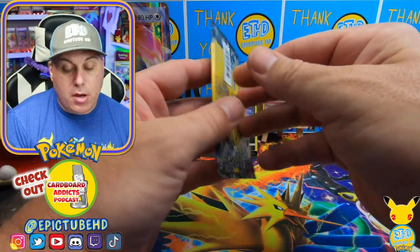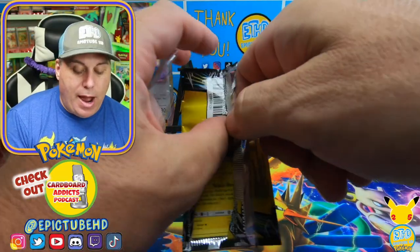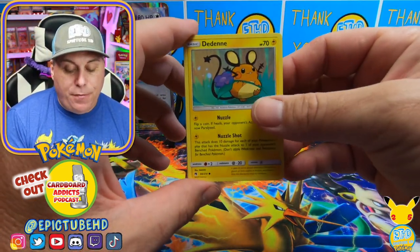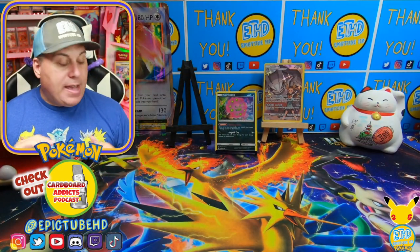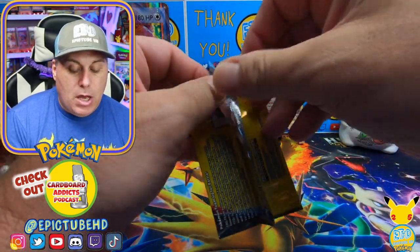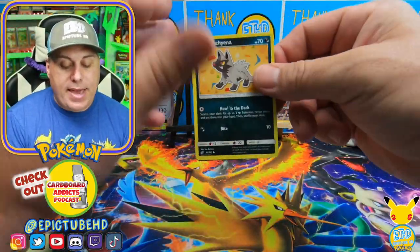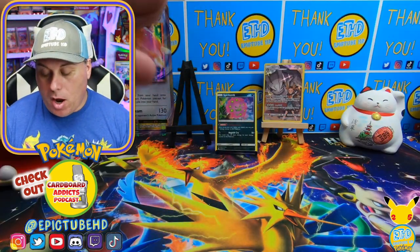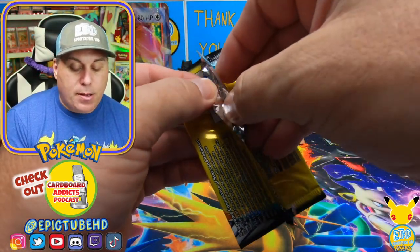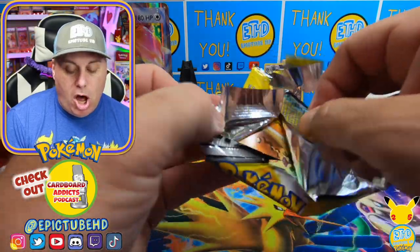Here we go with some Lost Thunder. The Reshiram Charizard from Lost Thunder would be pretty cool to pull. In Lost Thunder, I would love to get the trainer card — the painter one. We have pulled it, but we gave that card away. I'd definitely love to get it back. There's the Lugia as well. And then in Team Up, there's the Alternate Art Latios and Latias card which forms a heart — that's the one I think everybody wants to pull more than anything. We'll take any of the Gengars, Mimikyu and Gengar cards — those would be pretty cool to pull as well.